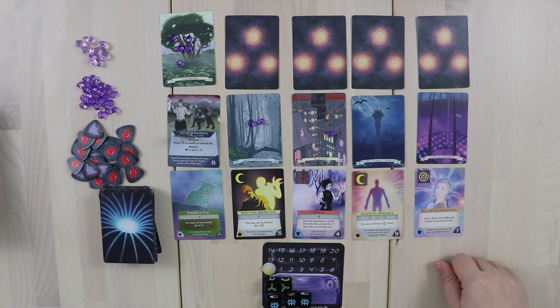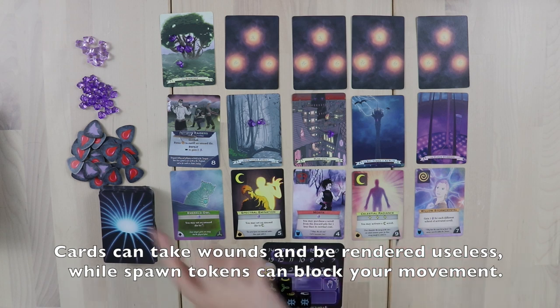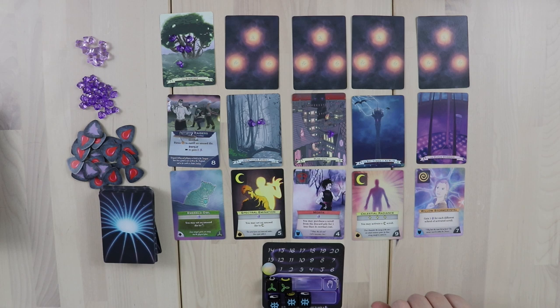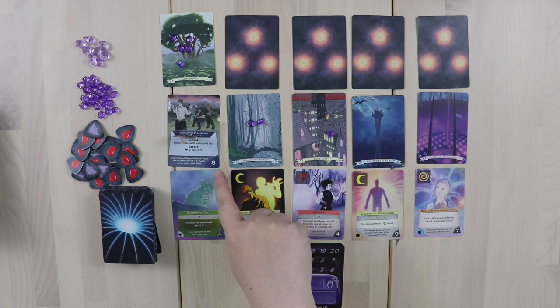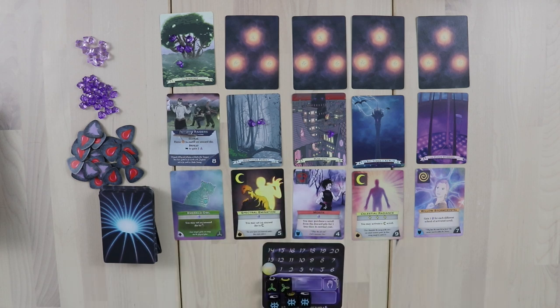Energy can also be used to heal cards. When you have cards in your tableau, it's possible to get spawns on them that affect your ability to use them, so you can pay energy to heal spawns. The other crucial use of energy is to move from one location to the next. In this case, the cost to defeat this location is eight, and it gets harder from here. So you have to choose how to portion out your dice, which actions to take, which cards to purchase or activate, and whether to spend energy on more cards or concentrate on moving to the next location.